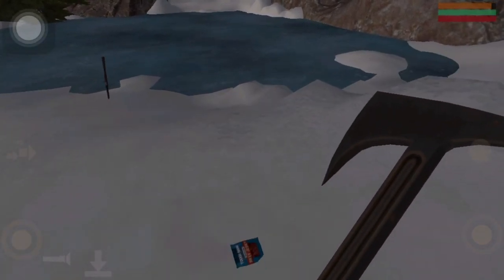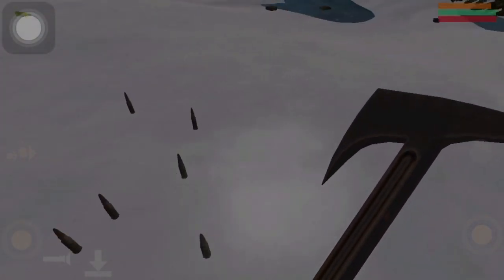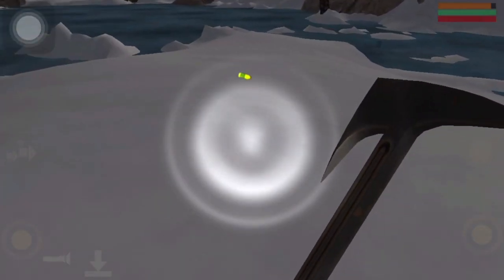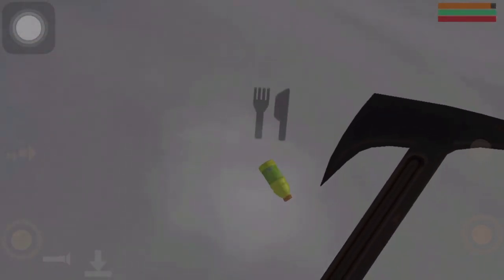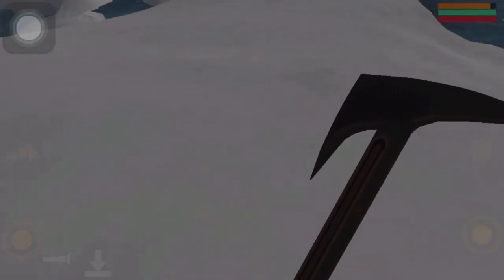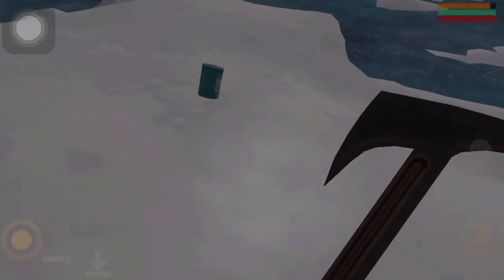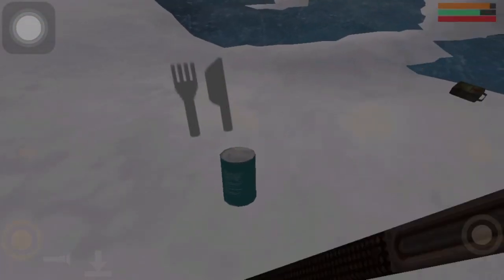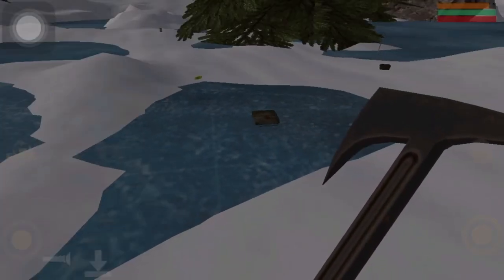Let's pick up some stuff — we don't really need all this stuff but we're just going to show you guys what it's like in a beta test. I gotta turn the light off. I picked up what looks like a health item and this is health.